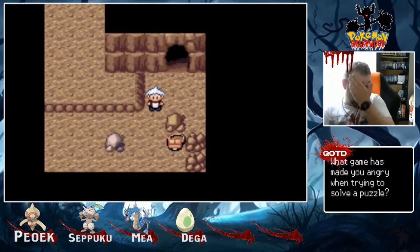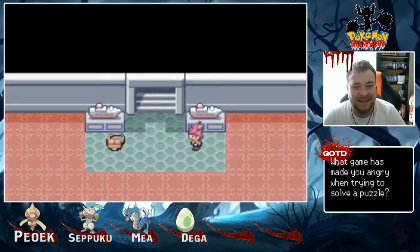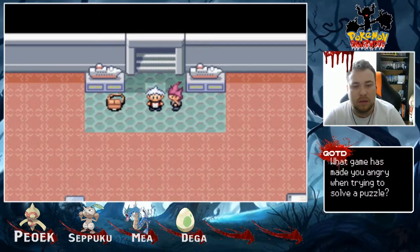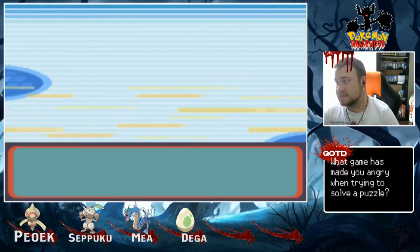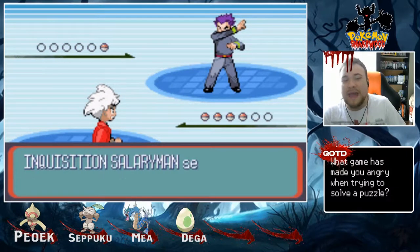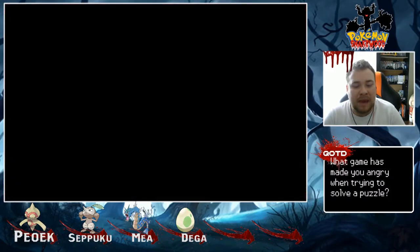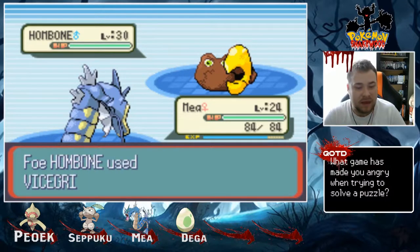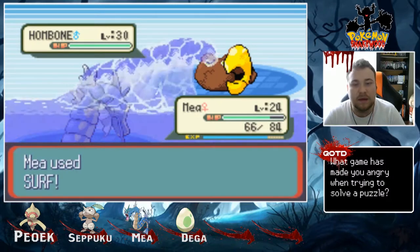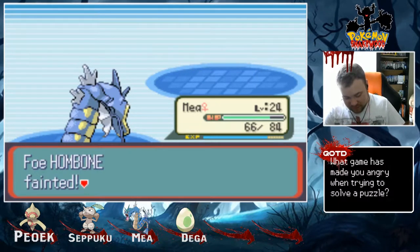Apparently, something big is going to happen because there's a bag here. Let's do it. Boom — what? An enemy appears: 'You're that kid I warned you about. Well, you won't be getting through the Inquisition boardroom.' It's a Salaryman with Homebone at level 30. We're going to swap into Maya, and Surf should be able to take it out. And there we go. Very good stuff.